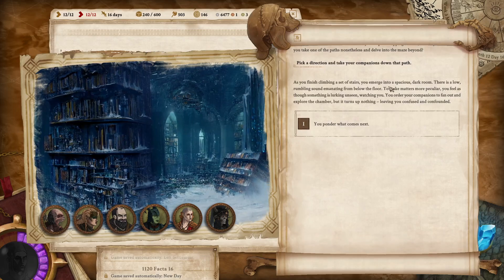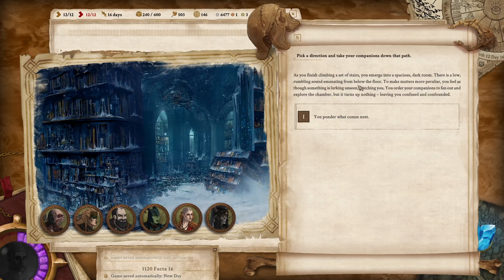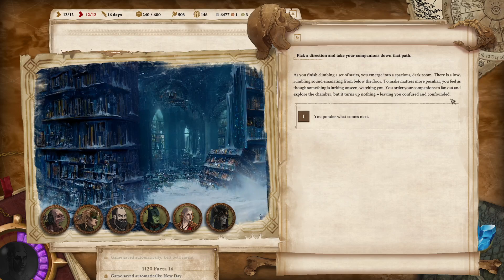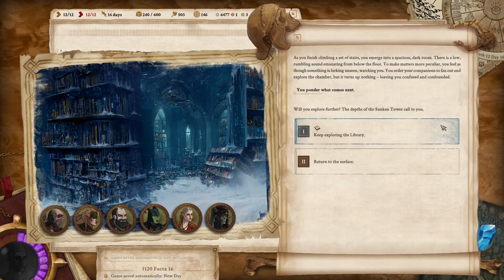As you finish climbing a set of stairs, you emerge into a spacious, dark room. There is a low, rumbling sound emanating from the floor below. To make matters more peculiar, you feel as if something is lurking unseen, watching you. You order your companions to fan out and explore the chamber, but it turns up nothing, leaving you confused and confounded.